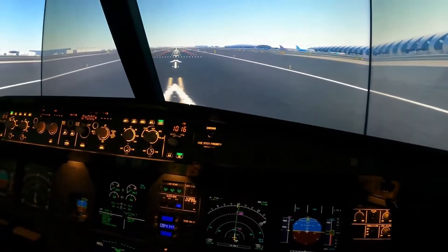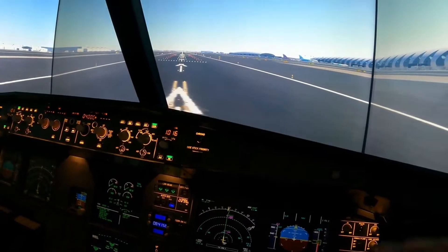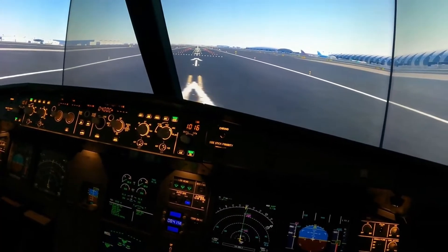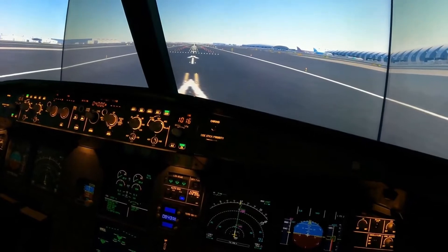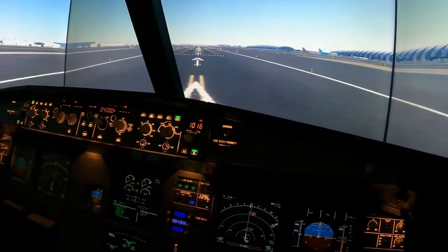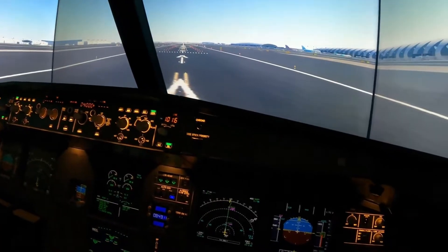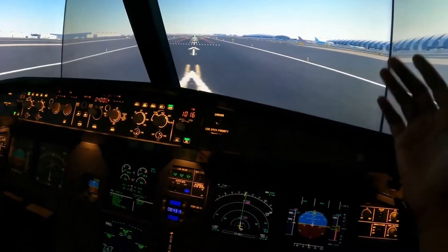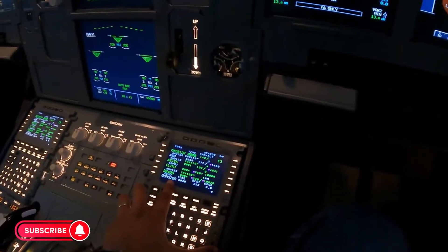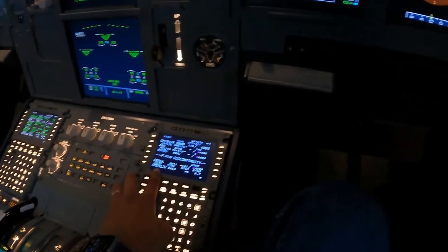This one is going to be an engine failure — what we call an E-FATO, engine failure at takeoff. So just before takeoff, we're going to lose an engine, and then we're going to have to deal with the engine failure, stabilize the aircraft, get the autopilot going, and then do whatever we need to do to secure the engine. We'll see if we can relight the engine, and then potentially if we can get the engine back, we come back and continue on our journey. We've programmed in a flight plan from Dubai to Muscat, Oman, and our secondary flight plan has us coming back to Dubai.